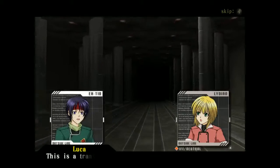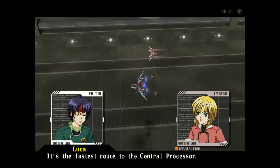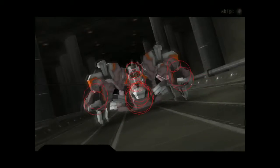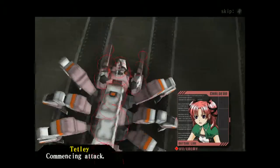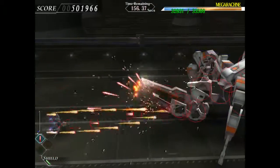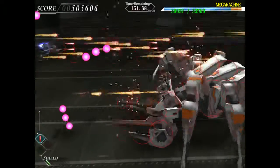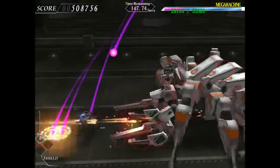Where are we? This is the transport route leading to the factory ward. It's the fastest route to the central processor. How do you know that? Warden, warden, warden. Enemy targets acquired. Commencing attack. This enemy's first attack pattern is fairly straightforward and easy.